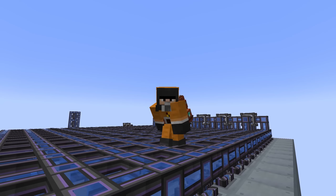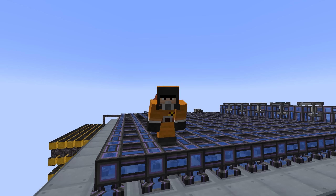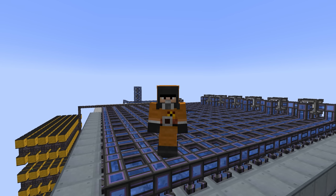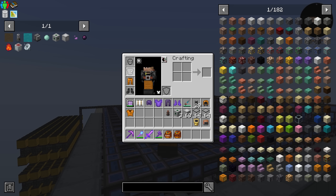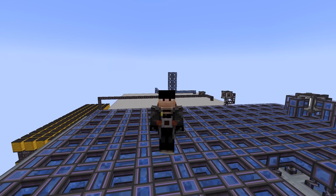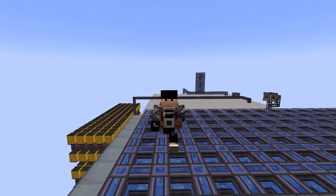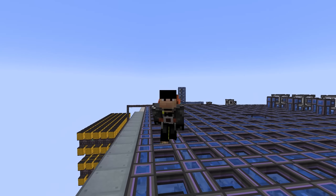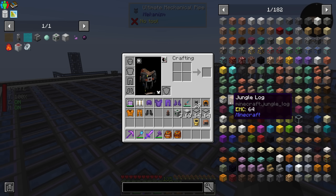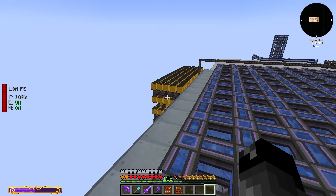What's up, everybody? Welcome back to another episode of All the Mods 7 to the Sky. Last episode, we had a problem with radiation. This episode, we no longer have that problem. I can take off this hazmat suit — all of the radiation has essentially dissipated from the area. I AFK'd for a while; it's all gone. It literally took hours. So let's not make that mistake again.